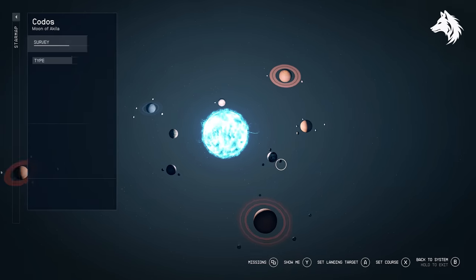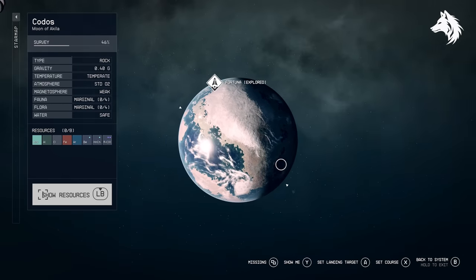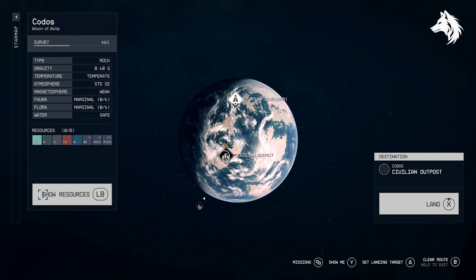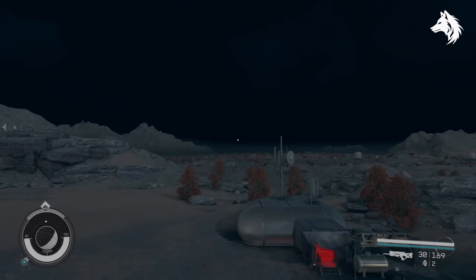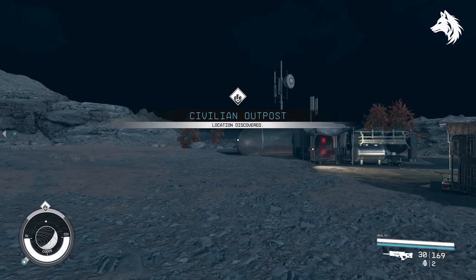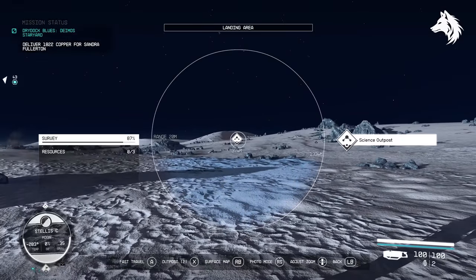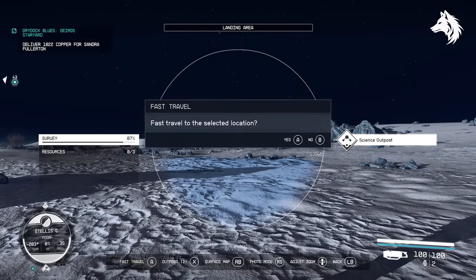You can fast travel straight to a location you've previously been to without getting in your ship and taking off. You can also fast travel to other locations on a planet that you've previously been to by opening your scanner and simply hitting fast travel.